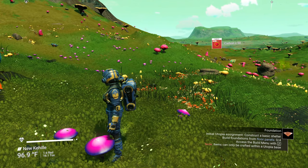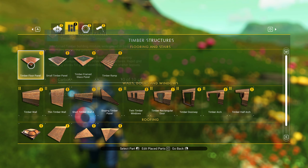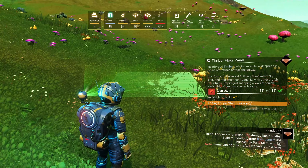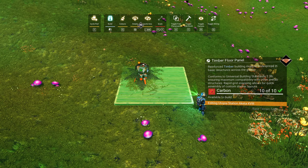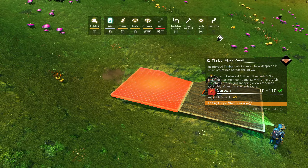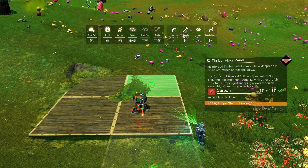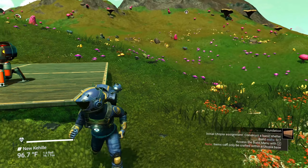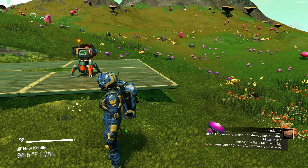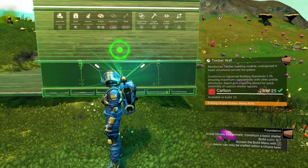I want a flat spot. Let's put down a base. These timber floor panels - it's telling me what to do. I'll go ahead and put some here. I think just four is good. Then what does it want? Build walls - zero of seven. So demanding.